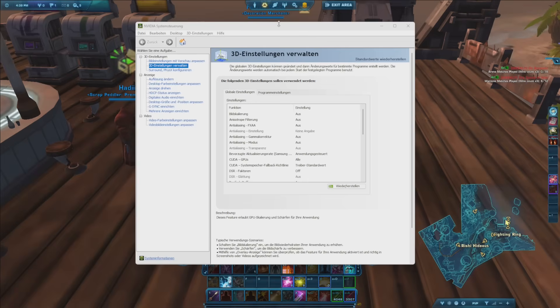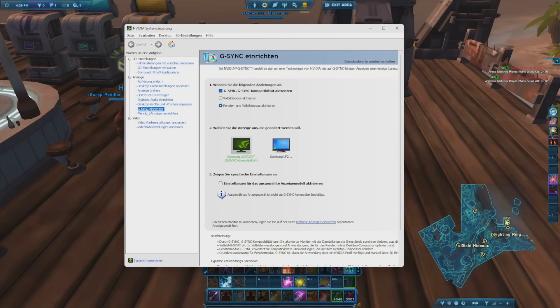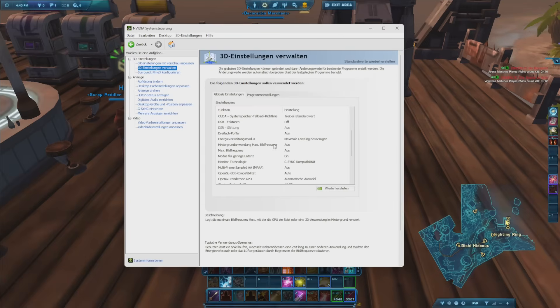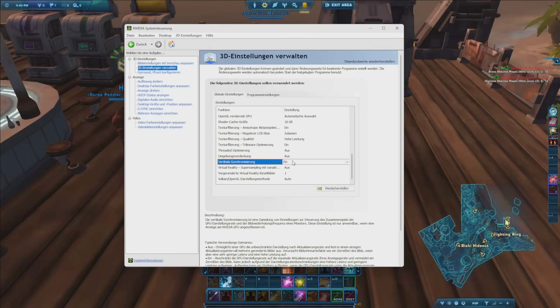Now we go to the Nvidia settings. The most important thing to make your game smooth is to enable G-Sync — found under Display — making sure G-Sync and G-Sync compatibility is active if your monitor supports it, and toggle windowed and full screen mode since I play in windowed full screen. Click apply, then go to 3D settings. Make sure you're in maximum performance mode with no power saving. The only other thing I'm doing here is keeping V-Sync active in the Nvidia settings even though we turned it off in-game. I'll link an article explaining why this combination is better technically.